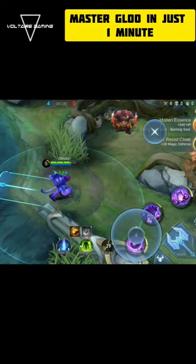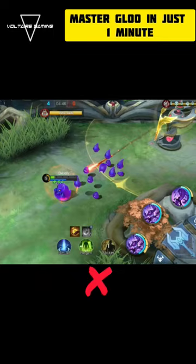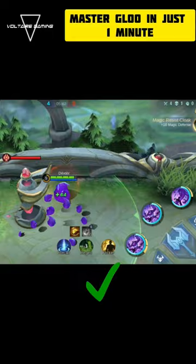You can also use skill 1 to heal yourself. Now when turret diving, do not go in directly or you will die. Instead, let the tower lock onto one of your goose, and then turret dive without taking any damage.